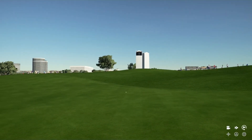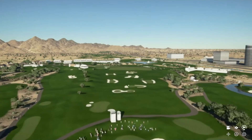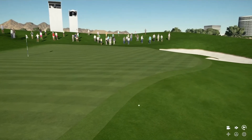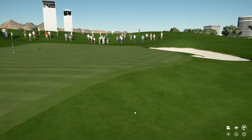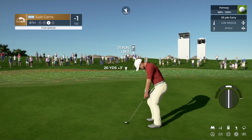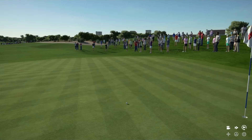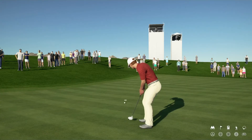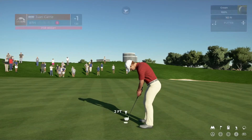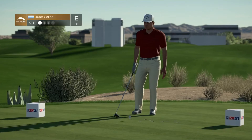That one settles on the right side of the fairway, 192 yards left. This approach looks like it's headed straight at the flag maybe fading to the right — and short. For at least the third hole in a row we have missed a green in regulation. We've got a more difficult par putt here and it's just going to break left — and we're going to end up with our first bogey of the day, bringing Juan Carne back to even as we head to the final hole of the front nine.